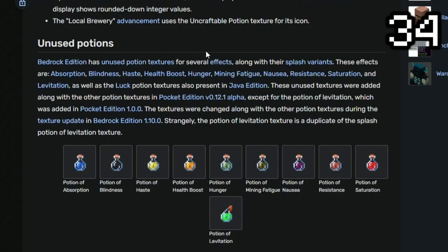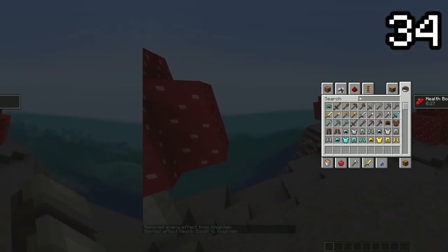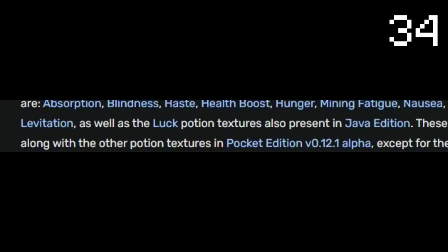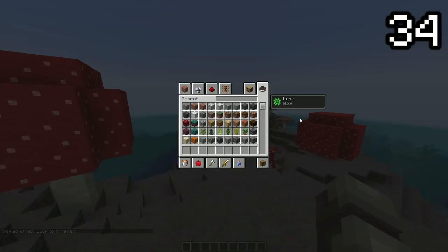There are several unused potions in both the Bedrock and Java editions of Minecraft. Both versions are missing absorption, blindness, haste, health boost, hunger, levitation, mining fatigue, nausea, resistance, and saturation potions. Java has an extra potion missing, known as the potion of luck. If a player gives the effect to themselves through commands such as slash effect, they do have the matching symbol to go along with them.